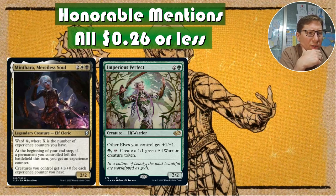Imperious Perfect costs two and a green and is a 2/2. Other elves you control get +1/+1 — it's a very standard anthem effect, not bad. For one green and tap, you can create a 1/1 green elf creature token. It's solid overall.